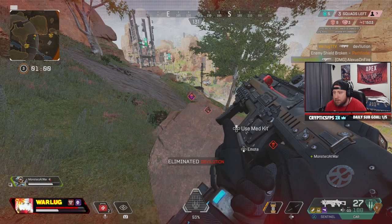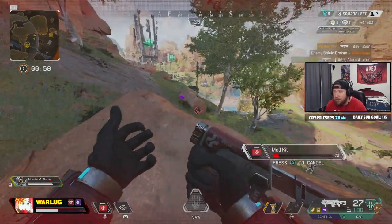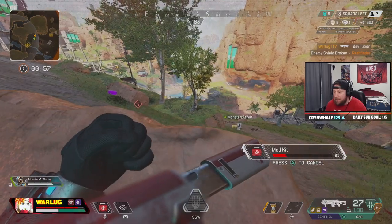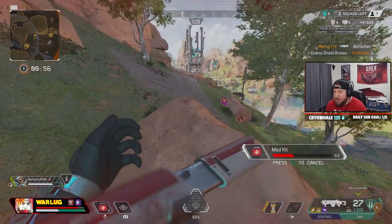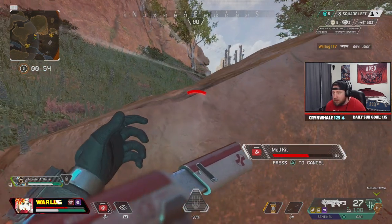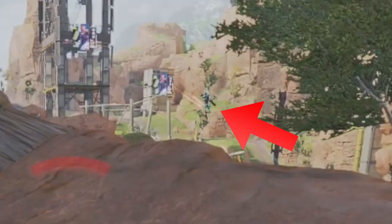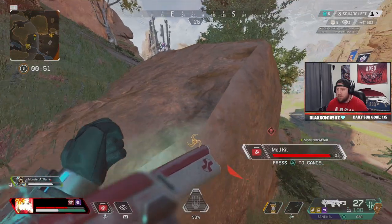Now that we've eliminated the first team, we need to look around and spot team two. The first priority is to get back to full health — my teammate has no shields and I have full shields with half health. But as soon as I start healing, we get shot by the second team. I fall behind cover and continue with my medkit.